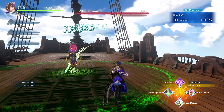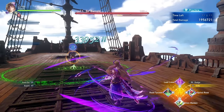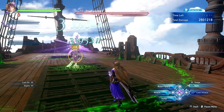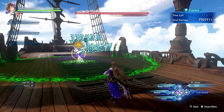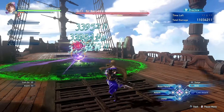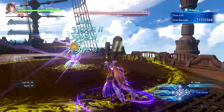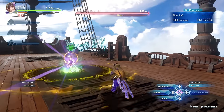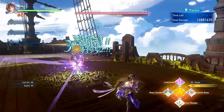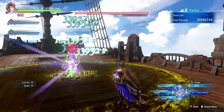Rosetta's final skill, Lost Love, explodes all planted roses dealing a lot of damage, and the roses are then replanted. The explosion damage scales with each rose's level, so ideally you want all three roses at level 4 before using Lost Love. One neat thing: if you have the defense buff active when you explode the roses, the replanted roses will retain that buff — you don't need to reapply it via combo finisher, though you will momentarily lose it while the plants are regrowing.